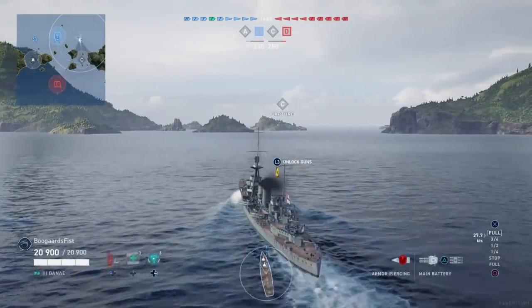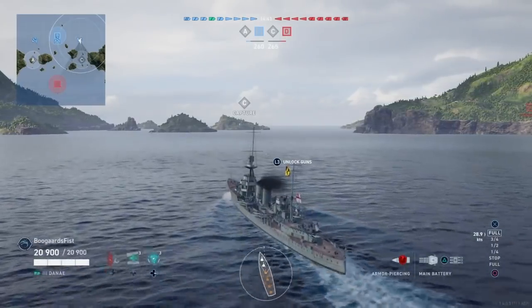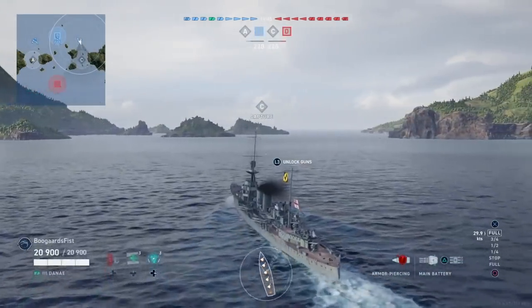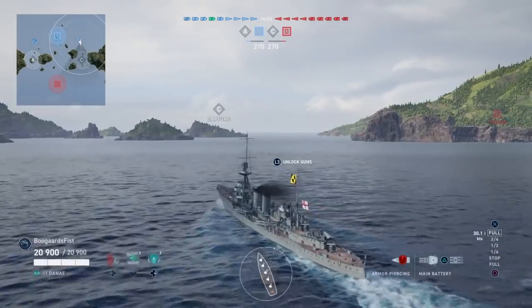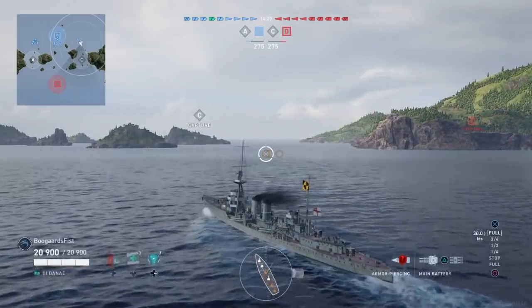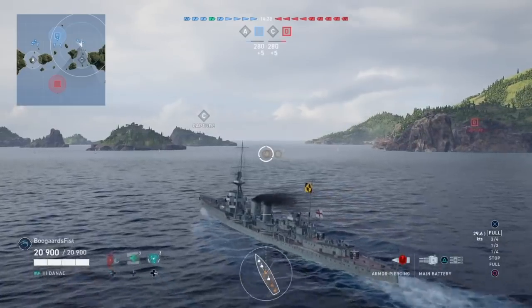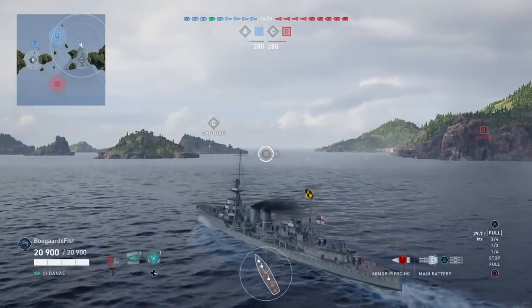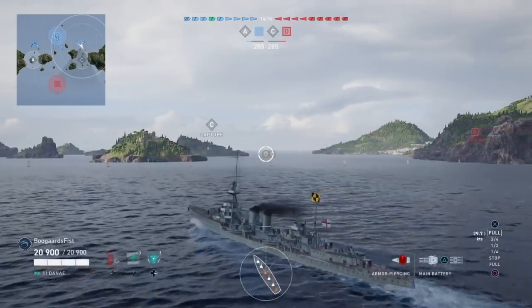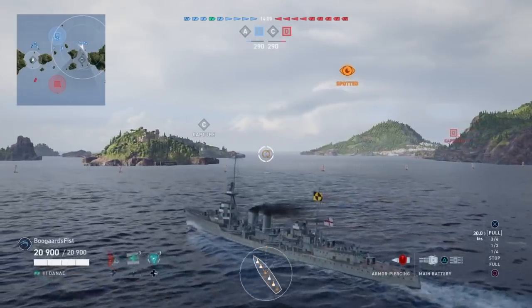British cruisers, barring any premiums such as the Belfast, will be firing strictly AP rounds. These are short fuse British AP rounds. Basically when an AP shell penetrates a certain thickness of armor it arms, and then it has a fuse — normally 0.33 seconds — after which the shell detonates. Sometimes shells pass through ships with normal fuses before they explode, causing overpens. Because these have shorter fuses, they're going to ignite pretty much on impact.